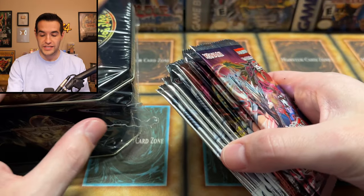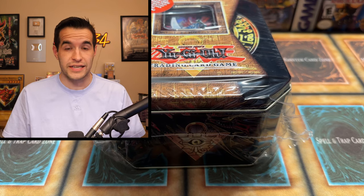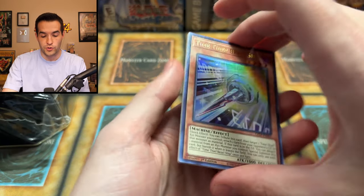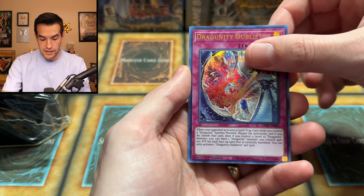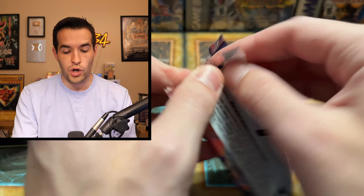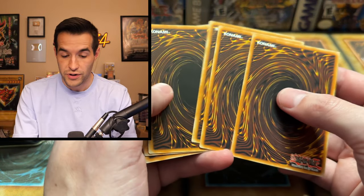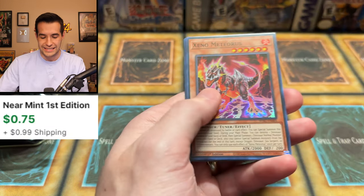I also grabbed a few packs for myself because Tim has incredible luck, and if I'm opening for Tim, maybe it'll rub off onto me and I'll pull something crazy like a Ghost or a Dark Magician that we've been looking for recently. I'm going to start with one of these Ghost from the Past packs, hoping Tim's luck can bless me since I haven't pulled a Ghost or Dark Magician in a couple of years. I'll open a couple of packs, then we'll officially crack his tin open — because that's the big event.